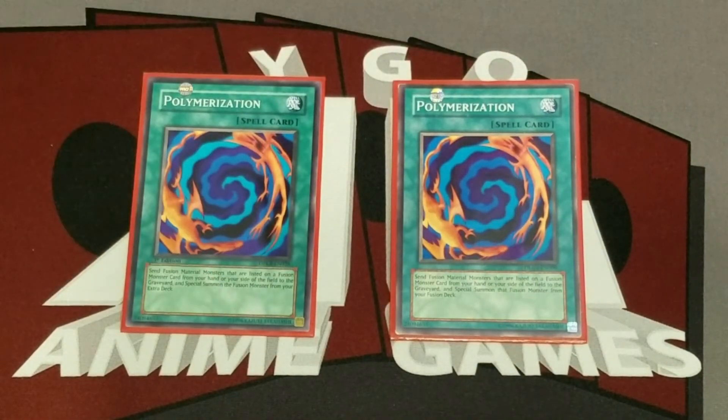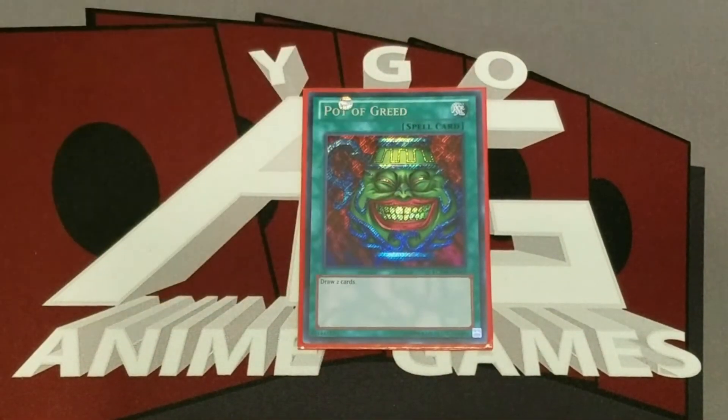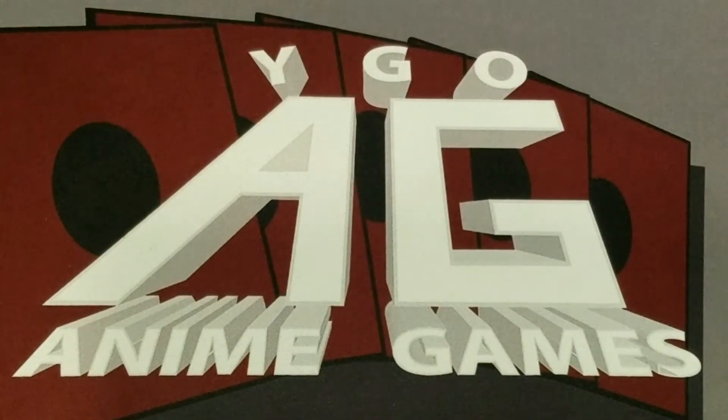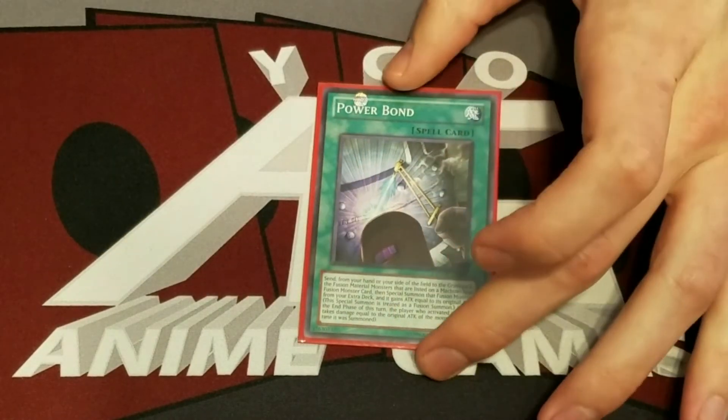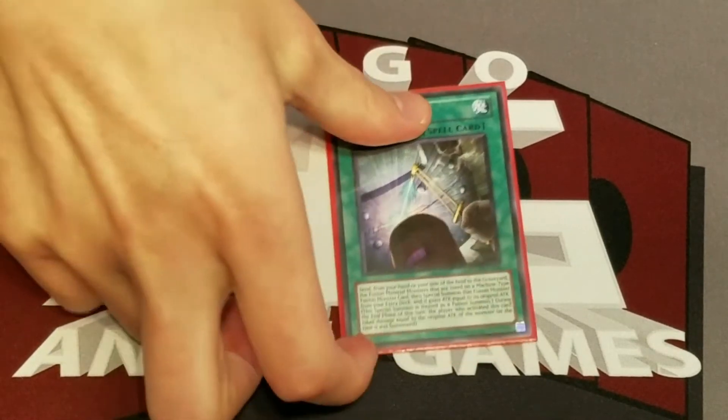Two Polymerization — just to make those roid fusions, not much to really say there. One Power of Greed — shows up in quite a few decks. Power Bond — interestingly, in the show Cyrus was really hesitant to use it; Zane pushed him to use Power Bond, and eventually he ended up using it. It's a card with a drawback — it deals life point damage to yourself — but for us it's very useful. It also makes the monster stronger, so this on a Pair Cycroid can be really good. Definitely a powerful card.